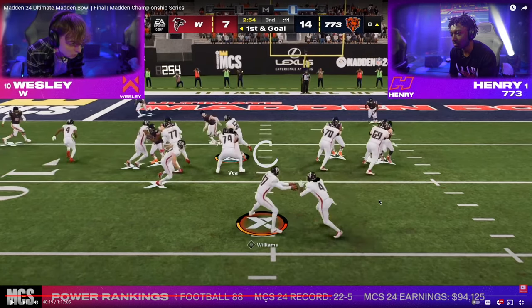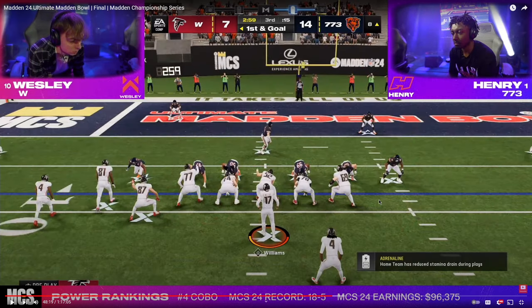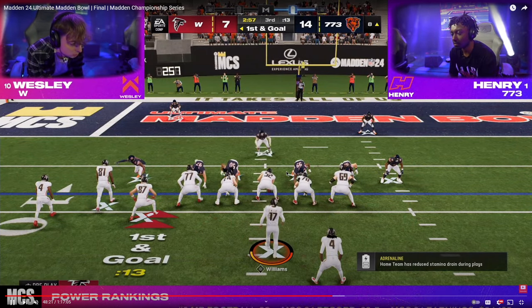One thing I really want to point out right out of the gate here is he's in 4-3 Even 6-1, so I'm pretty sure he's in Kansas City's playbook. The biggest thing here is, if you notice, he's not pinching his line. Pretty much everyone that runs 6-1 basically pinches their line so that they can get disengages. What Henry's going to end up doing is leaving his line spread, which allows him a significant blitzing threat to be able to get pressure.